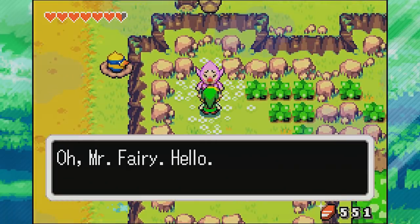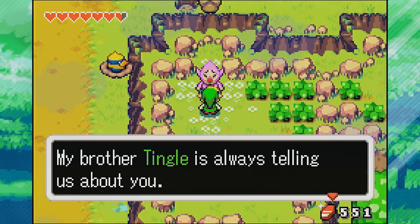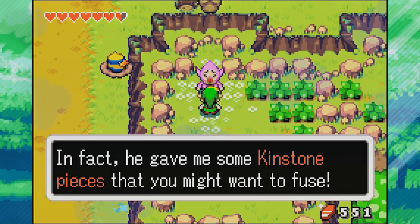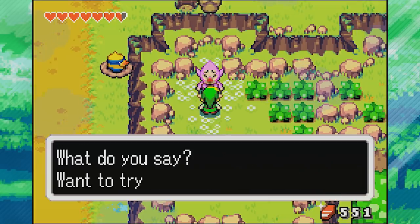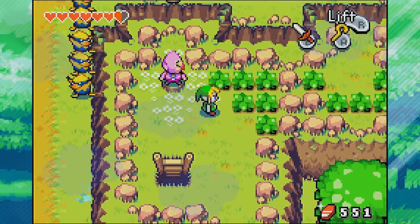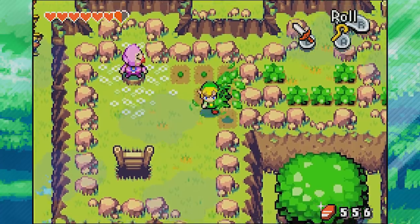Now let's talk to this guy - it's Ankle, one of Tingle's brothers. He says Tingle is always telling them about the fairy and gave him some kinstone pieces to fuse. We actually cannot see this guy until we talk to Tingle first, so I wanted to make sure I talked to Tingle before coming here.